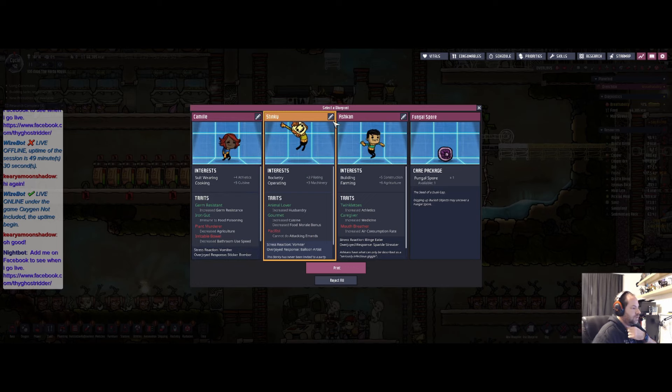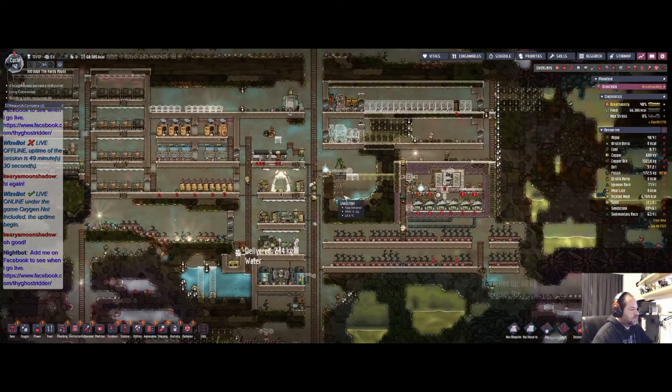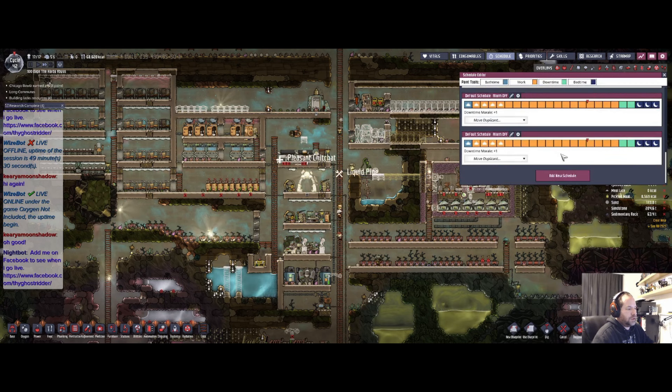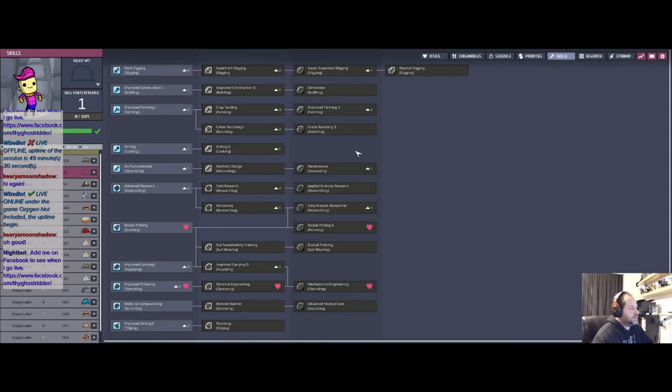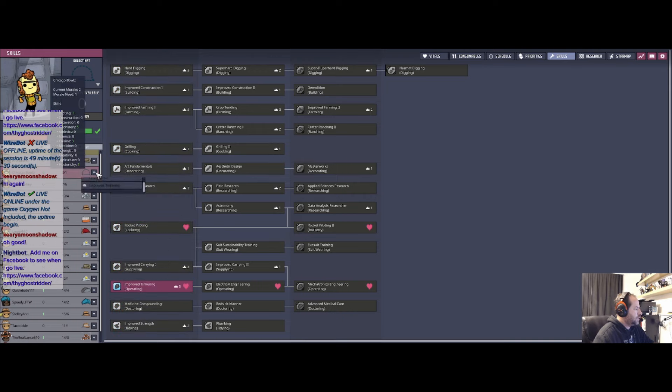Let's go with Stinky. Stinky, your new name will be Chicago Bulls. Welcome to the base, Chicago. Let's go ahead and get your schedule taken care of, and then your skills — you are going to be a Tinkerer.